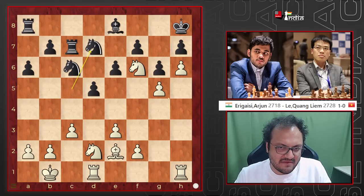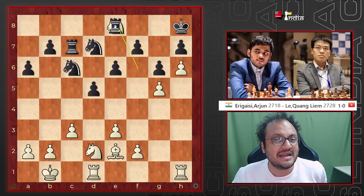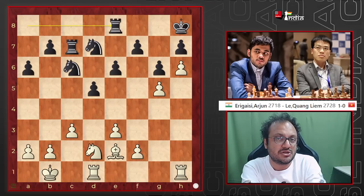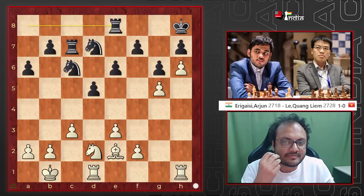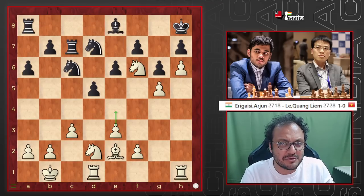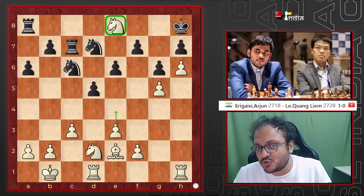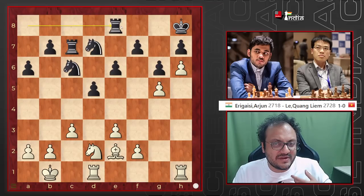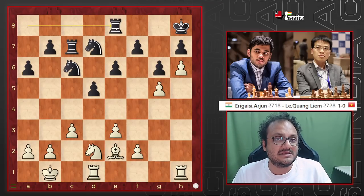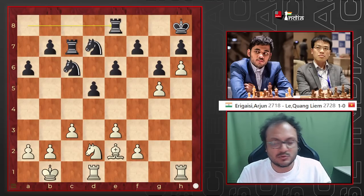And here once again e4 — very interesting. But Arjun now took a controversial decision: he took on e8, getting rid of the very important light-squared bishop. It's a bad bishop, so it remains to be answered as to why Arjun took here. But sometimes things are very concrete, and Arjun just felt that what remains on the board — 'I'm still better' — that's what he would have felt.